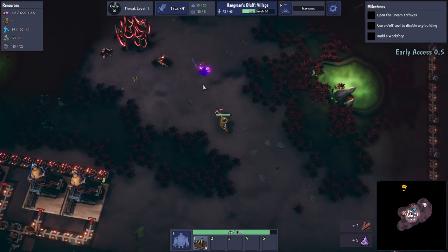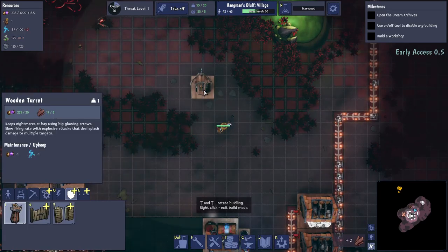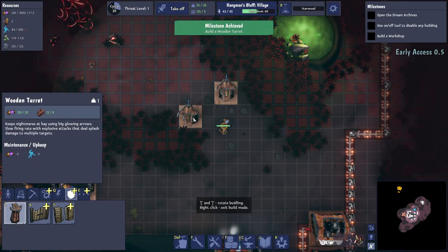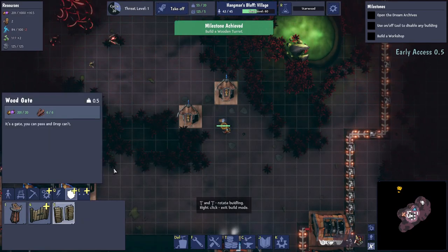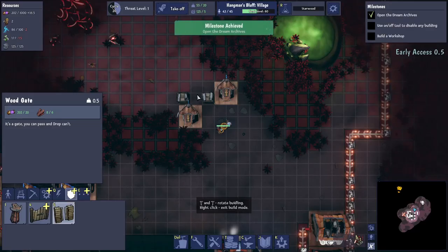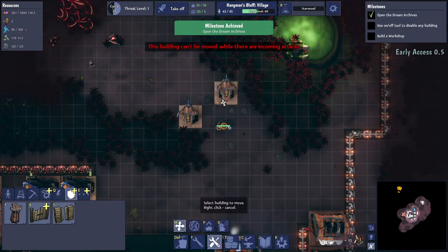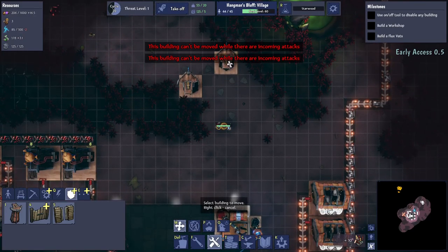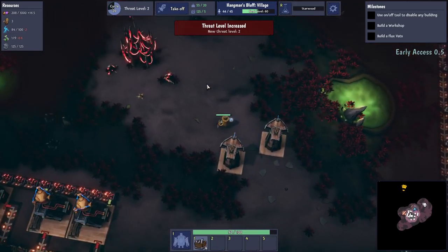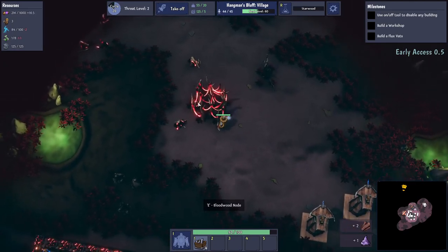I wonder if I'm powerful enough to take on the first wave. We can build some towers — let's build a couple of towers and put a gate in. The move function didn't quite work how I wanted. We'll just stand here. I think we'll be okay.